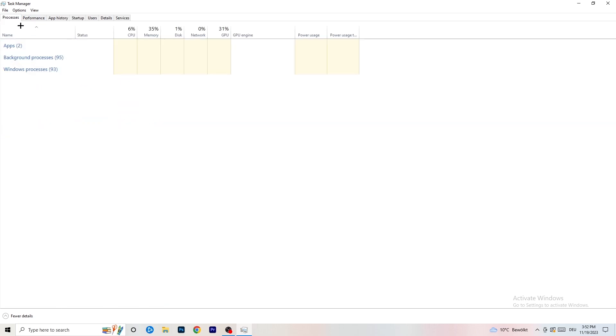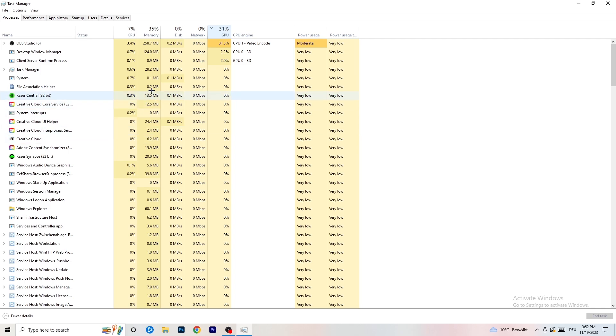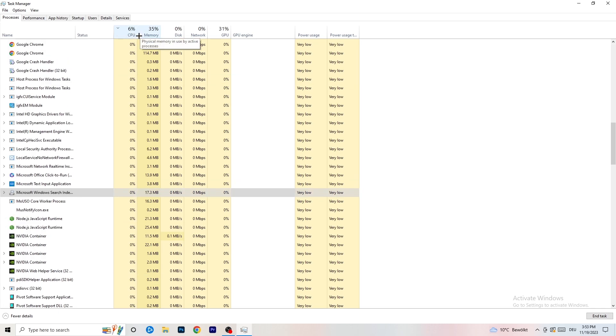Next, click on the Processes tab. You'll see Applications and Background Processes with CPU and GPU columns. Click on GPU first to see which programs are using the most GPU, then right-click any process not related to Windows that is using too much and click 'End Task.' Then click on CPU and do the same — find programs using too much CPU, right-click, and end the task.